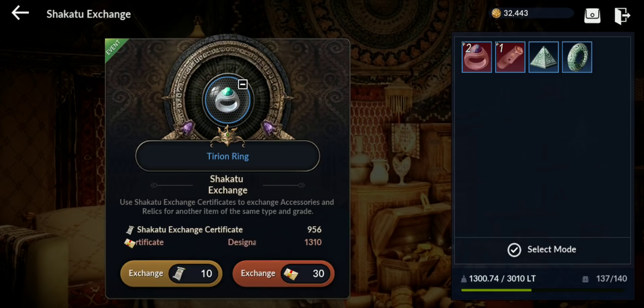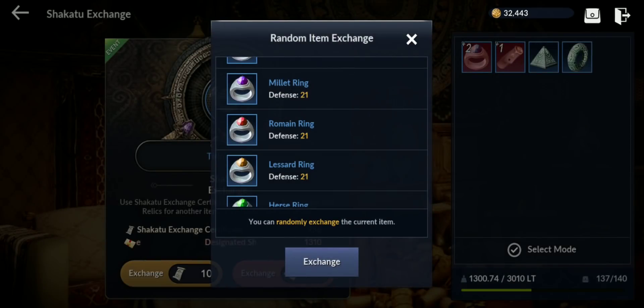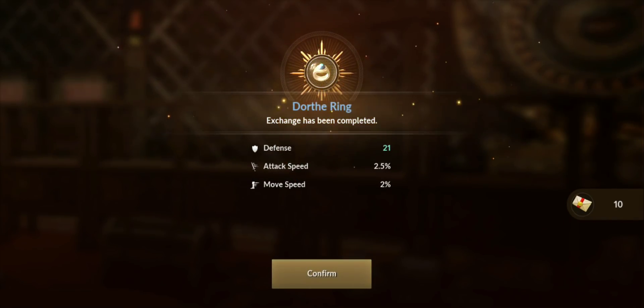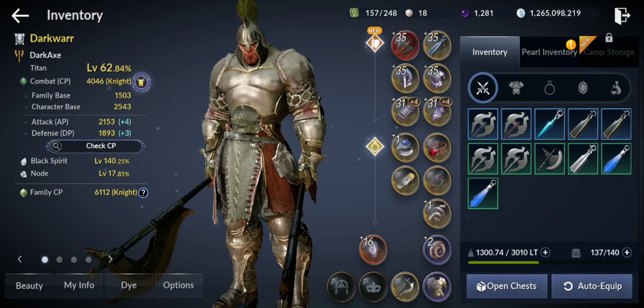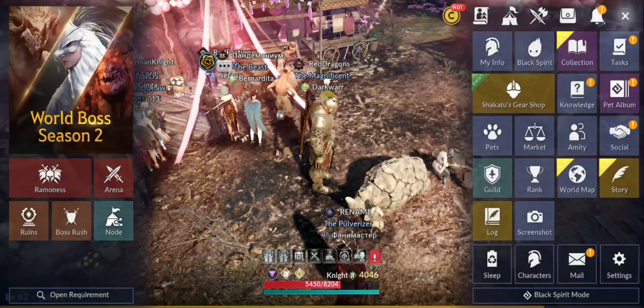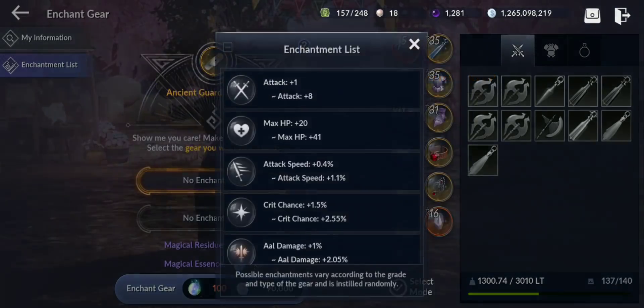For accessories, let's go to Shaka2 Gearshop. We have a Shaka2 exchange, and in here you can exchange accessories using the Shaka2 Exchange Certificate. There's also an event where you use fewer exchange certificates. How this works — same as it does for the other items — you need 10 certificates for example, and you get a random accessory of the same type. So it has to be a ring but with different stats. That's a way to get the accessories you want. You can switch them — you don't have to sell one and buy a new one, just use the exchange certificate.